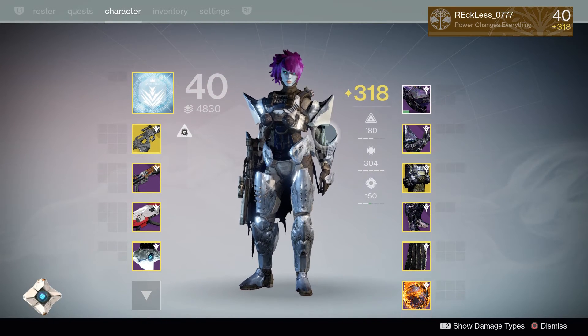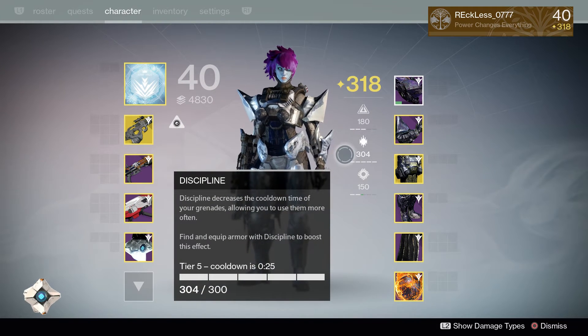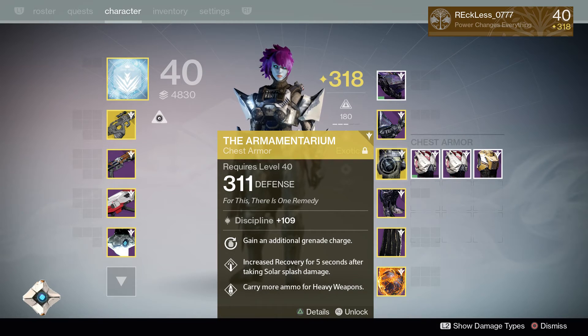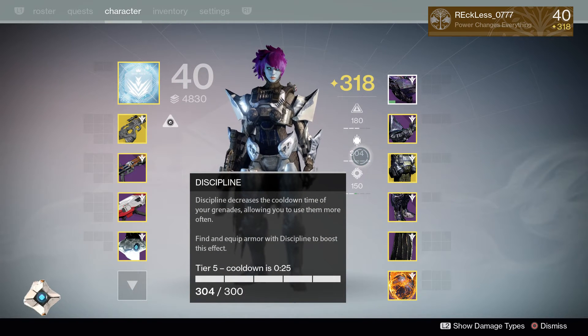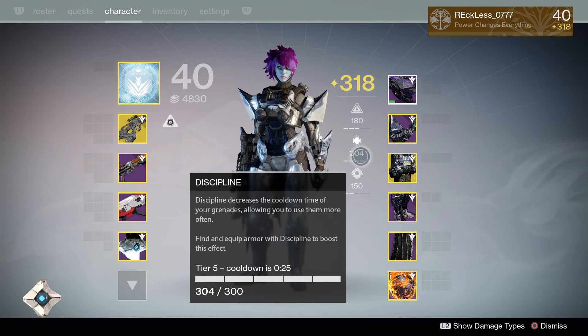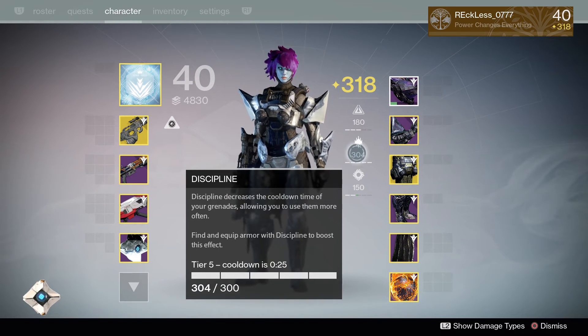For stats, since this is the Striker class, I want to maximize Discipline because of my Armamentarium, which gains an additional grenade charge. An additional grenade charge gives you a second lightning grenade — one lightning grenade every 25 seconds is definitely a plus. When you first spawn into the game you start off with both lightning grenades, so that's awesome.